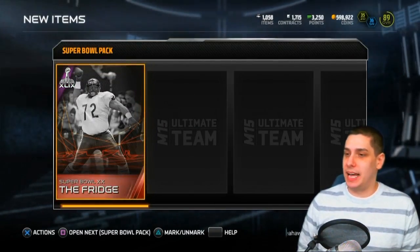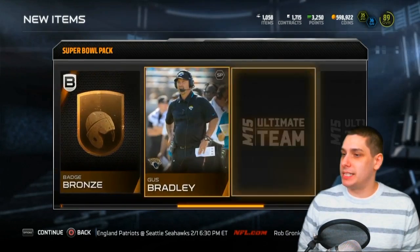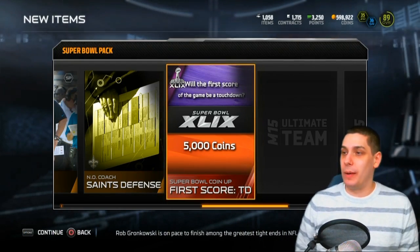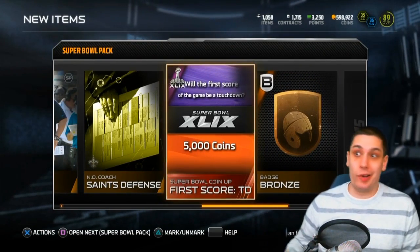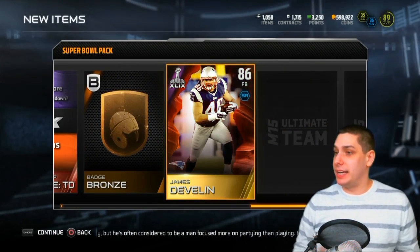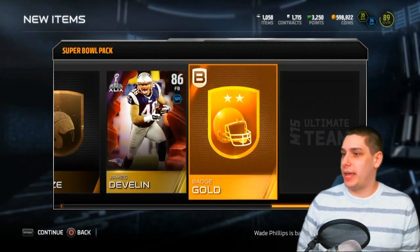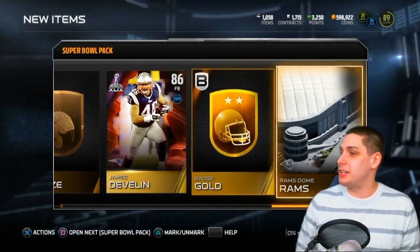We've got the Fridge here for the collectible, Reggie Bush, Sammy Hill, Falcons bronze badge, Gus Bradley. If the first score is a touchdown I get 5,000 coins - I think there's a good chance of that, although I'm gonna be hoping for that long field goal. James Devlin - okay, so we get another decent card here. This is only a gold but still - it's definitely nice to see that we actually pulled a Super Bowl card. Gold badge, so definitely the best badge we've gotten so far, still no elite badge.